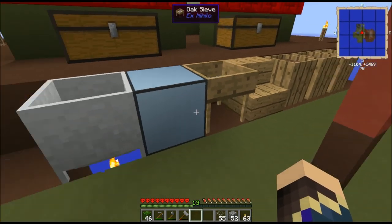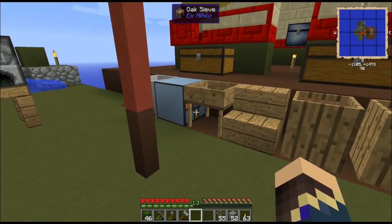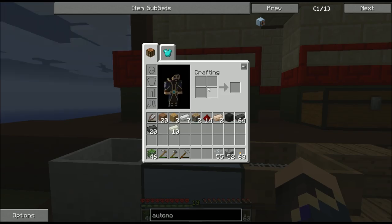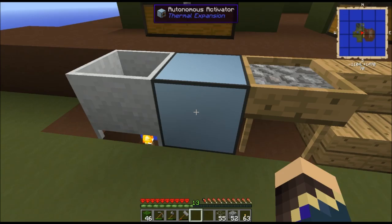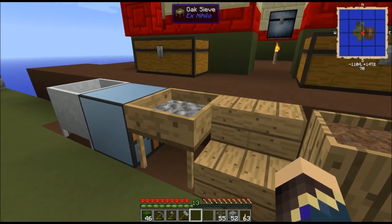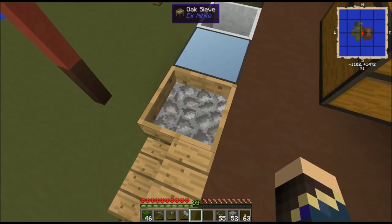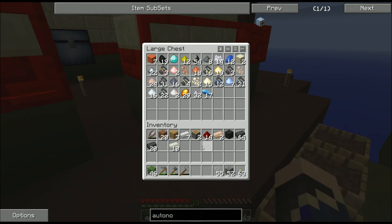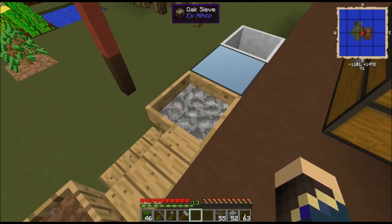You make sure it's set on right-click. Then you take a stack of gravel, sand, dust — whatever — and dump it in, and it will put it into the sieve and slowly work through it. It's not a fast process, but it happens all on its own. You will need to collect the ore yourself at this point in time, but I'll set up something that does a better job of gathering it all later.